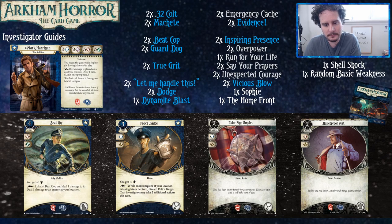Next up we have Police Badge. This card is never a priority upgrade, but it's always just solid. Plus-one fight puts Mark to a very comfortable four in that stat, takes up the accessory slot you aren't using anything for, and sometimes gives you two free actions. It also commits for relevant symbols.